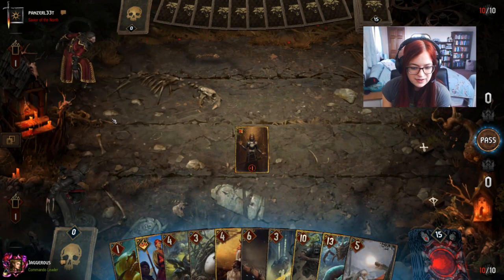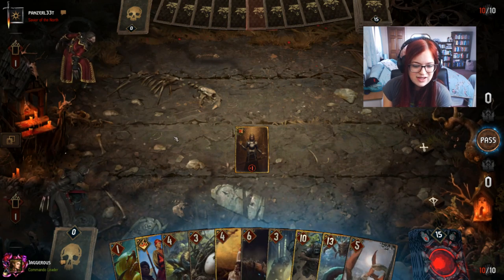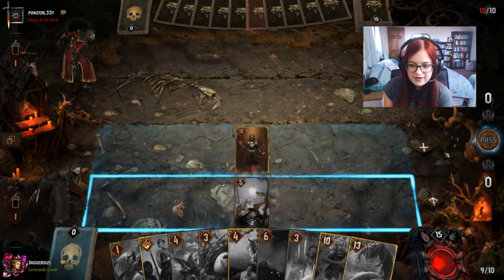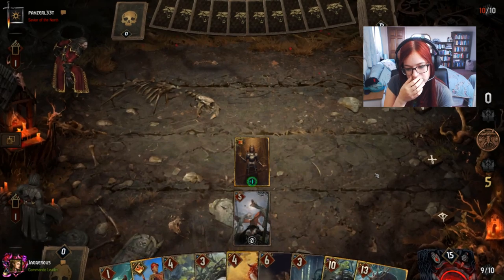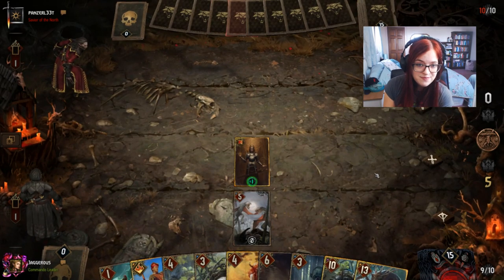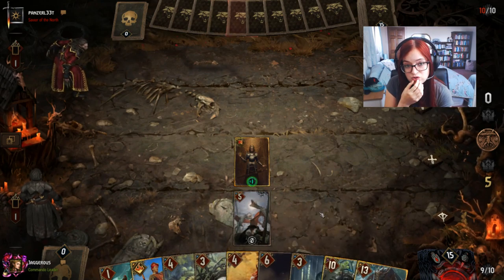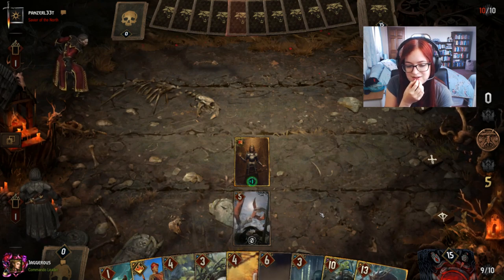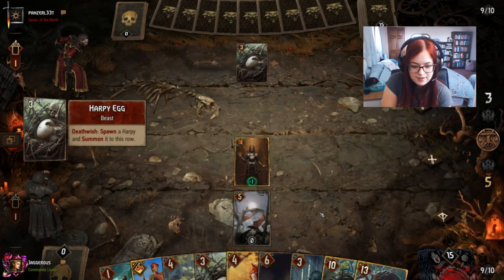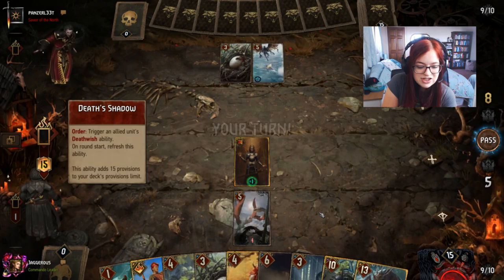I don't really have to be too worried about resets unless he's running Urden. This deck doesn't have a lot of removal so what we're going to do is play the Slizzard, and the way we're going to shut him down this round is we're going to use Maruna to kidnap his death wish units. Playing the Slizzard is nice because it means he can't Maruna it — though he can Manticore it, which is going to be expensive for him.